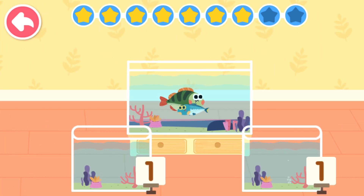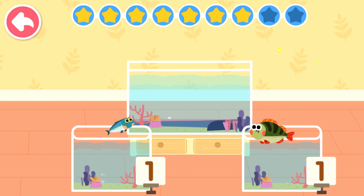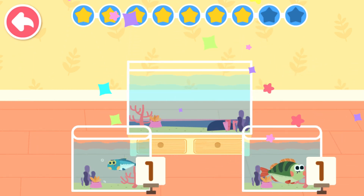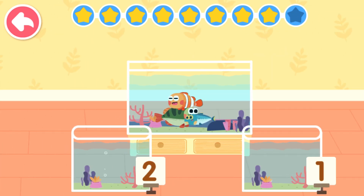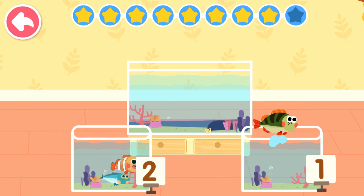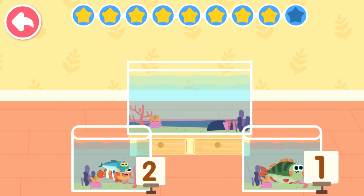According to the number on the fish tank, put the correct amount of fish in the fish tank. Two can be divided into one and one. Three can be divided into two and one.